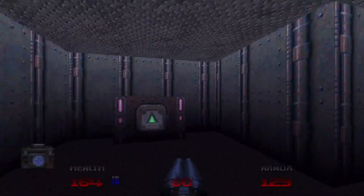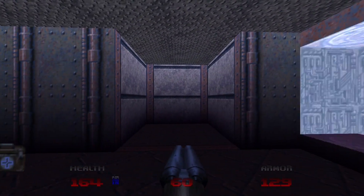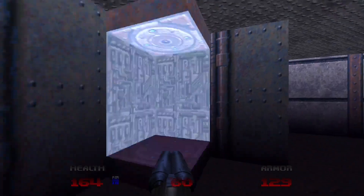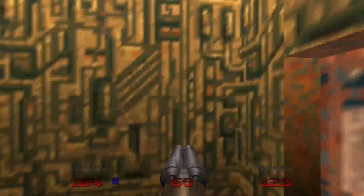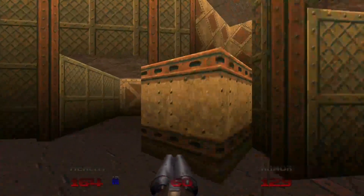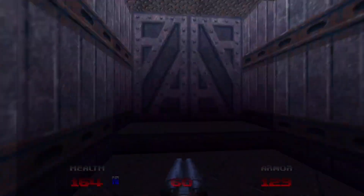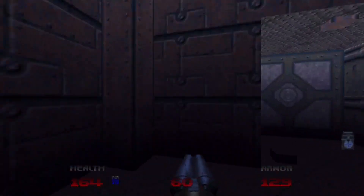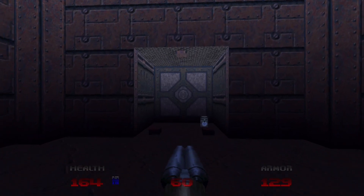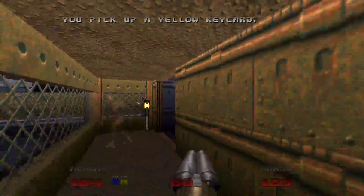There's a bunch of switches right here, but they require a red key card, so we're going to ignore them for now. We want to go through this teleporter, which will lead us back to this room. We can press this switch now and backtrack to where we were before. These bars are released now, and that will lead us to the yellow key card.